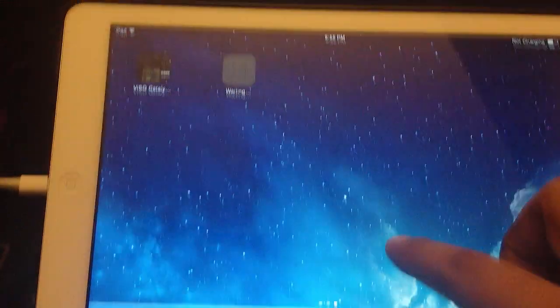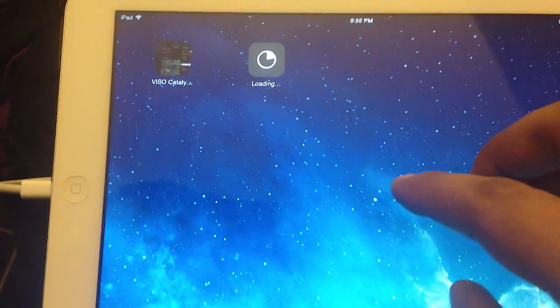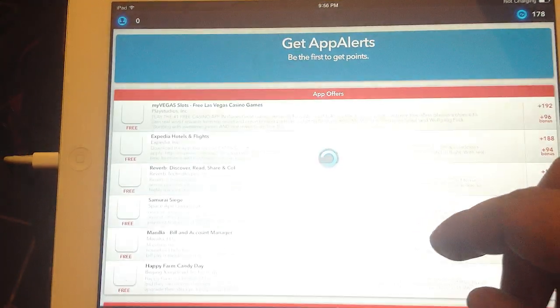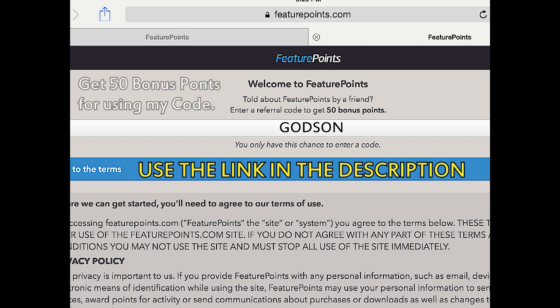Go to Feature Points and check it out. Tell your friends about it and invite them to play the games as well so they can earn some gems and points. If you need some extra help, I've got my invite code right here — that can get you 50 extra points for entering it into the app. Or you can use the link inside the description of this video to get started. Thanks for watching — I'll see you there. Godson out.